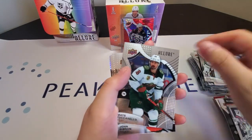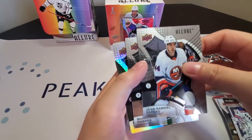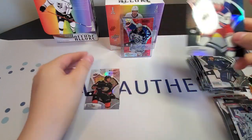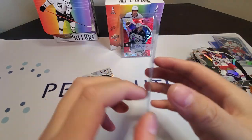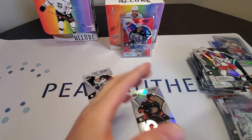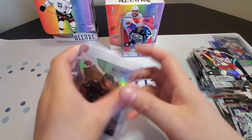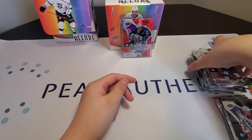Final pack of box one: Cam Talbot, Matt Zuccarello, John Gibson, Jean-Gabriel Pageau, Quinn Hughes, and Alexis Lafrenière — black rainbow. And it looks like we have a Mason McTavish jersey number out of 199. That's pretty cool — number 37 in the background, and it is a rookie as well, which is very nice. Jersey number of Mason McTavish — that looks great. That does it for our first box.